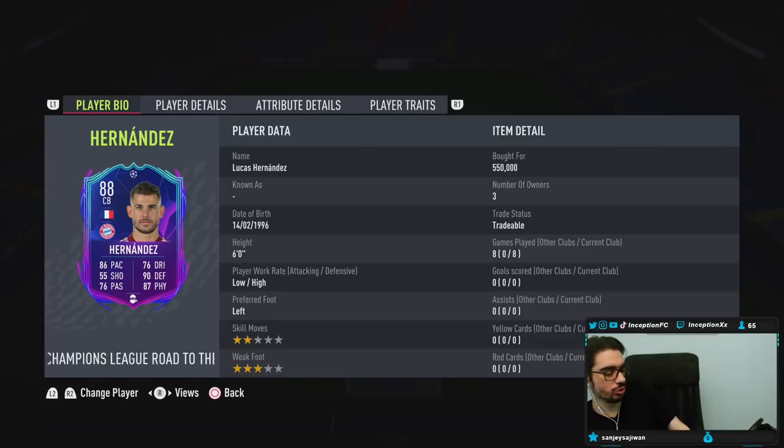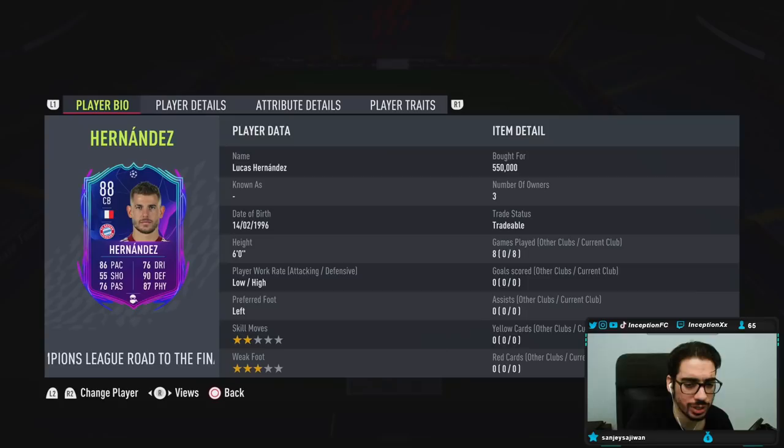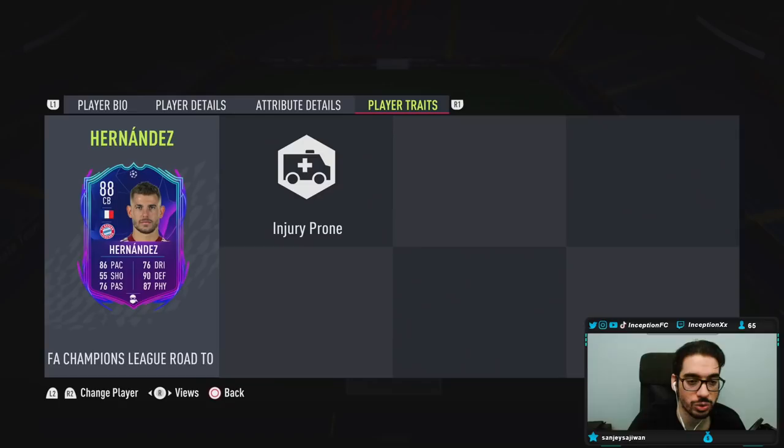We're taking a look at the new Hernandez card playing at center back. We're looking at someone who is six foot tall, low/high work rates, left footed, two star skills, three star weak foot — so obviously super defensive. Player traits: he has the injury prone trait.